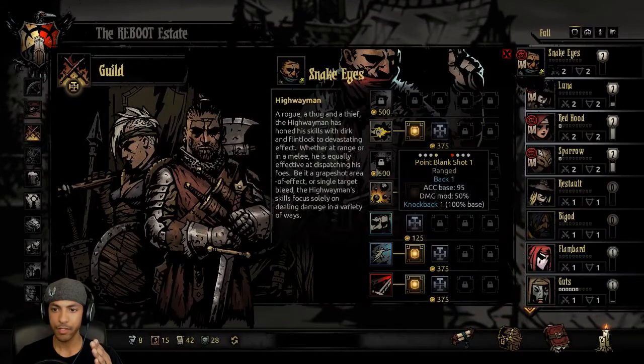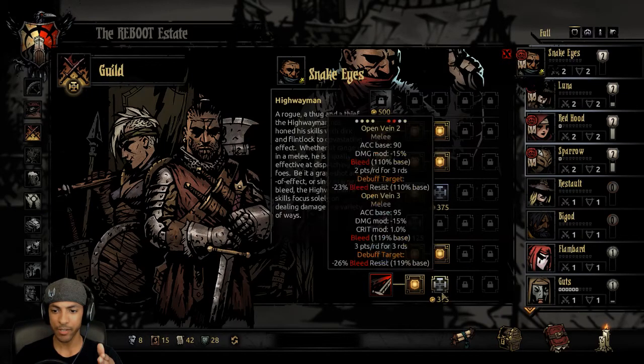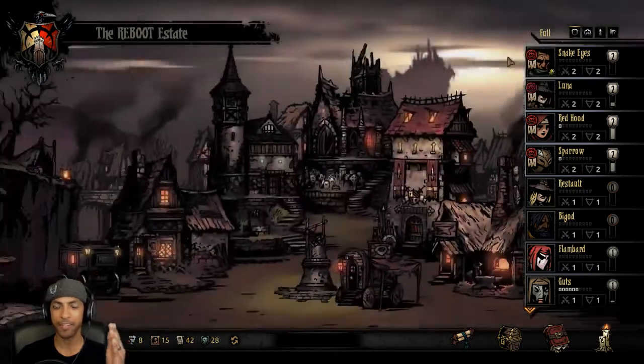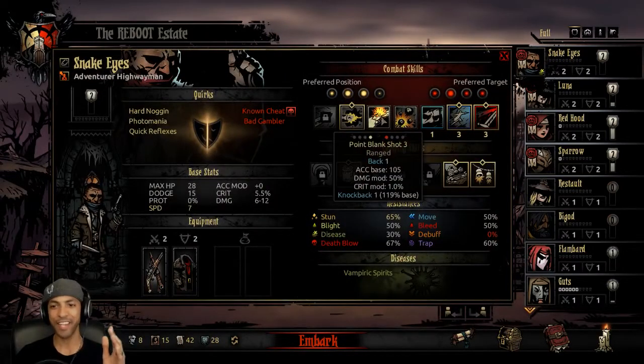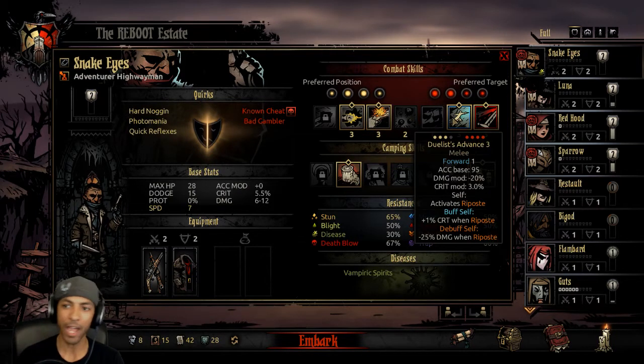Snake Eyes needs to learn Point Blank Shot. Then upgrade Point Blank Shot, Duelist Advance, and Pistol Shock. I love this set so much, I can't even tell you. I don't need the AoE because when you have the Highwayman and the Grave Robber — I've done this before and they just completely wreck.